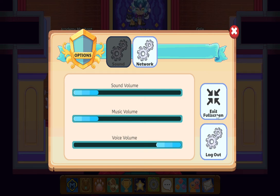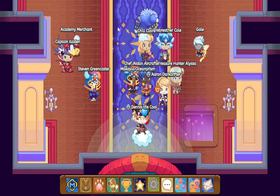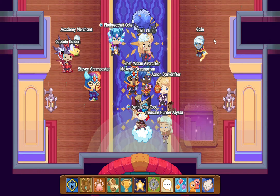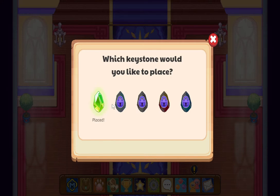Hello and welcome. This is another video of Prodigy News Lab. This time we're going to check the Academy. Because of this, I put the earth keystone.